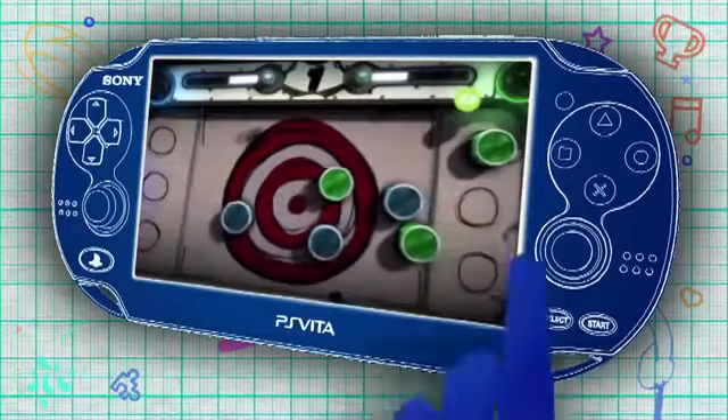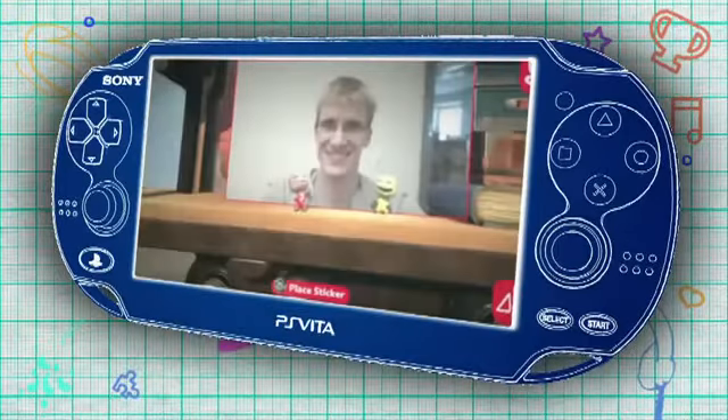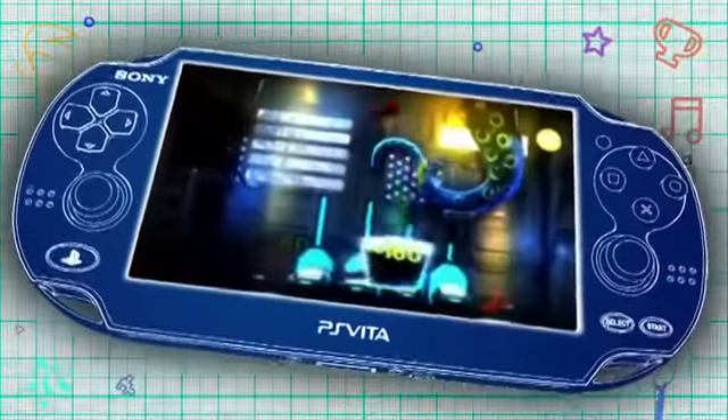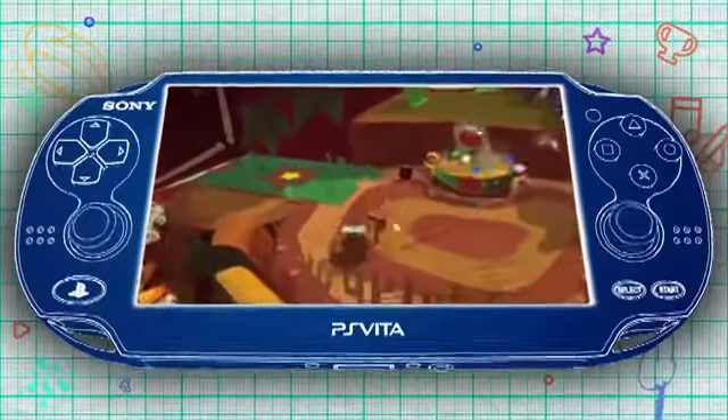You can swipe your fingers across the touchscreen, use the rear touchpad, take pictures with the front or rear camera, tilt your PS Vita in any direction to move the game world, or use the dual analog sticks for complete control.